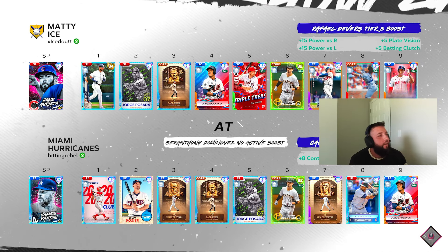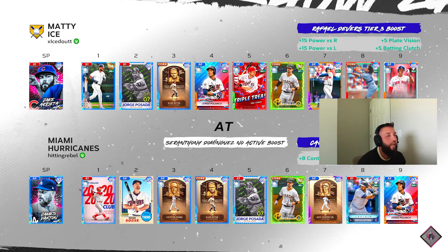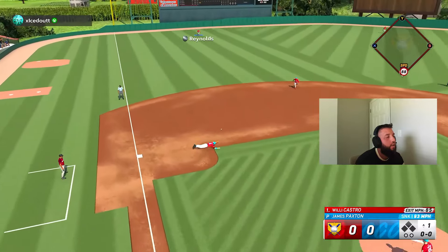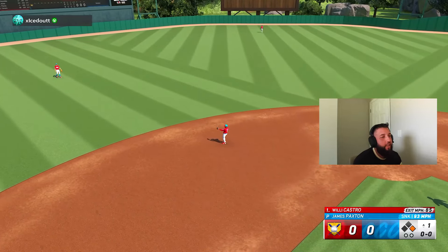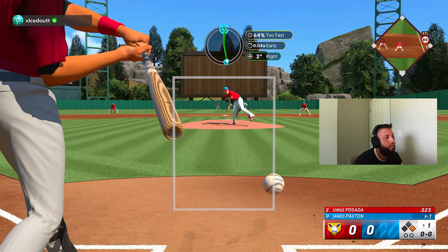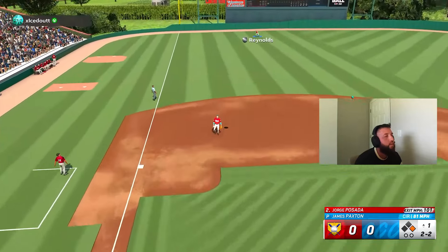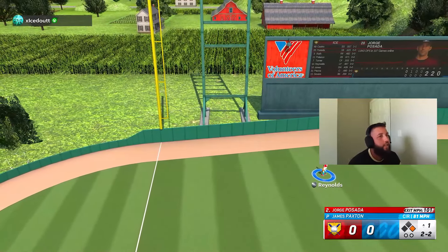My opponent's going to be iced out. He's got Arietta on the bump — Arietta is going to be a wild card for him. We've got Paxton on the bump. That is not the way we want to start a ball game. I think he was early on that. That's tough — hung that one bad, two-nothing lead for him.